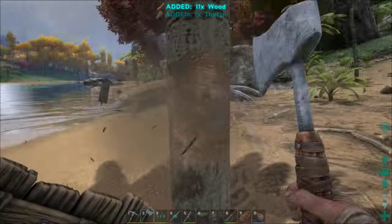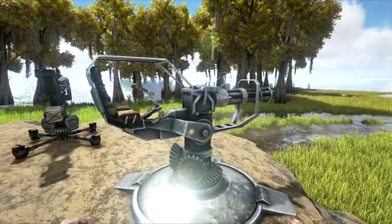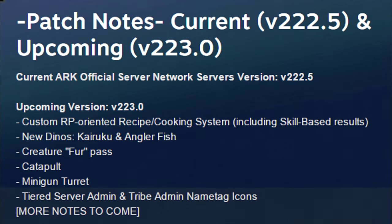Next up is the minigun turret. In my opinion I think this is like the auto turret but you get to mount it yourself. If you can, it's going to be pretty cool — your own mountable auto turret. That's pretty much everything about the minigun turret, it's just another auto turret really, there's not really much new to it. And last but not least there's the turret server admin and tribe admin name tag icons. That's just some little improvement to tribes and stuff, something I don't really care about personally.